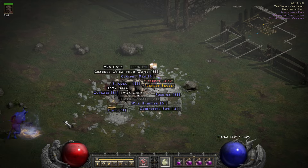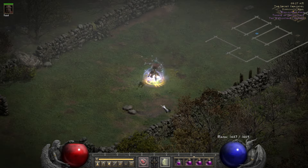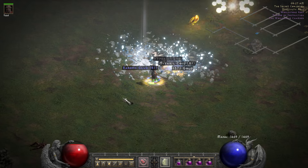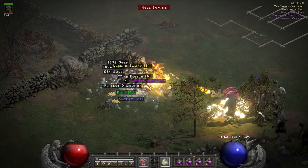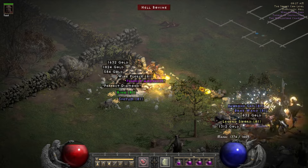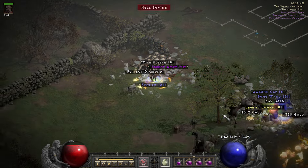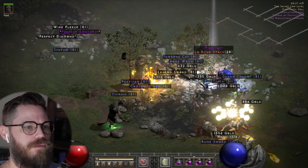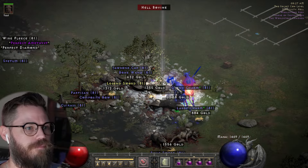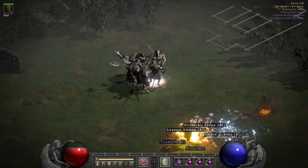With the Corruption Coils, you gotta keep an eye on your life because it just kind of runs out sometimes. I need a Vex rune — I was trying to figure out how to cut the drain with some life-on-rune Flemish or something. Not many things give as much life as Corruption Coils takes away.